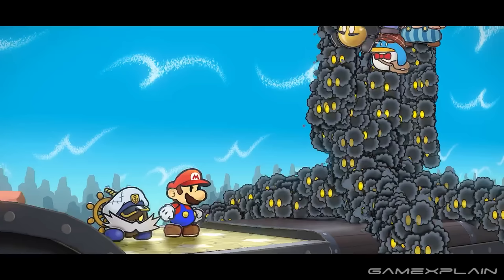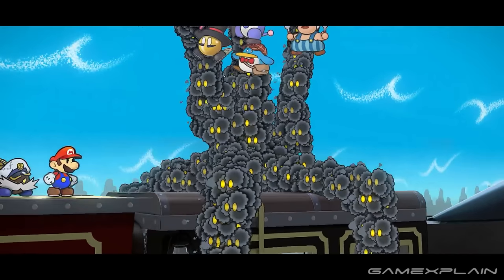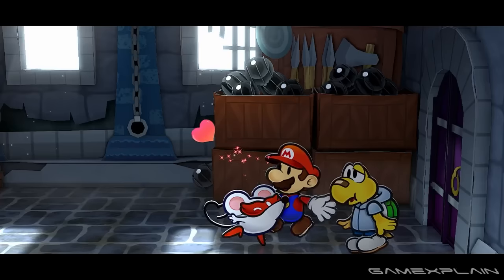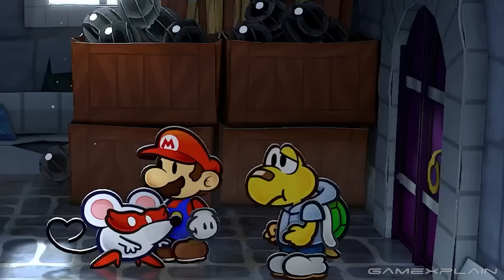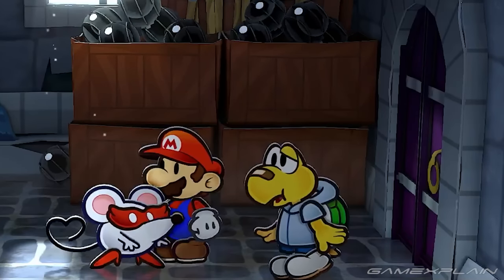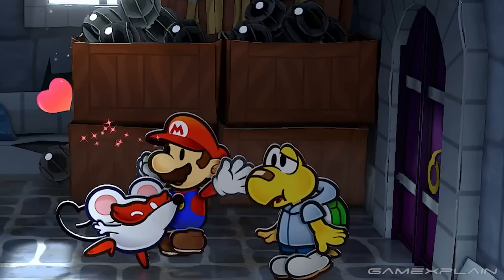We also get a nice look at Admiral Bobbery standing with Mario, and we haven't really seen him in footage thus far, so it's great to see him animating here. Next up, we have Ms. Mouse giving Mario a little smooch in Hooktail's castle, where Koops even has a reaction — he blinks and takes on a sort of flustered, surprised pose. I'm loving how animated all of the partners are.